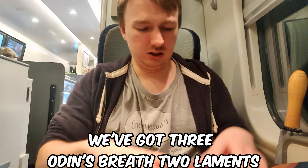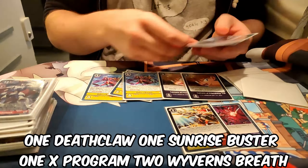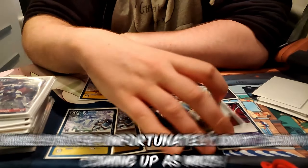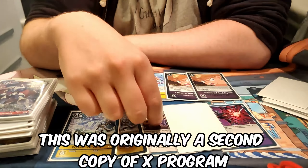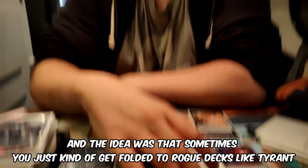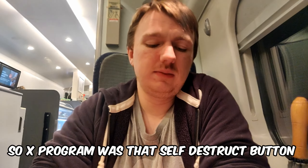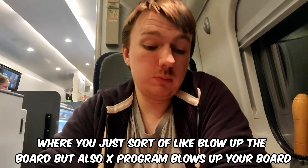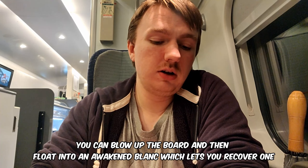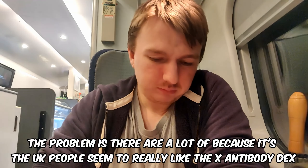We've got three Wyvern's Breath, two Lament, and for options: one Death Claw, one Sunrise Buster, one X Program, two Wyvern's Breath. From worst to best - Sunrise Buster unfortunately didn't come up as much. This was originally a second copy of X Program; the idea was that sometimes you get folded to road decks like Tyrant and don't have a way to deal with Demon Fest. X Program is that self-destruct button where you blow up the board. But if you have a System on board and the Arisa that lets you float, you blow up the board then float into an Awakened Blanc, recovering one.